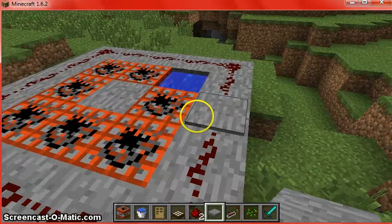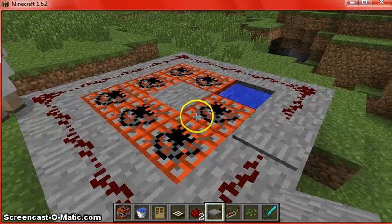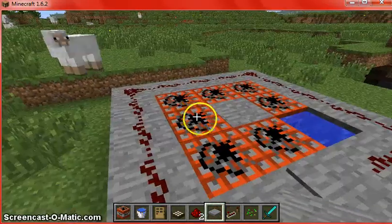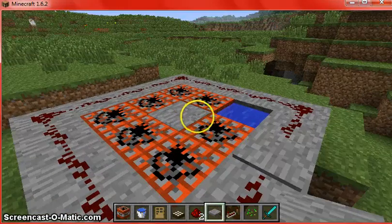Hello YouTubers, on this episode of Minecraft, I'm going to show you how to make a personal cannon. Basically, you want to put stone all around, and then water in one corner and TNT all around.